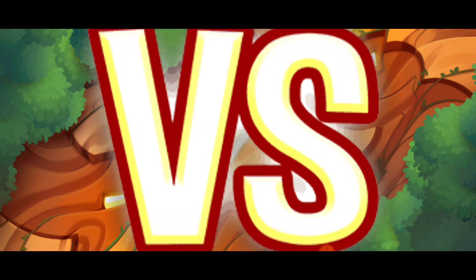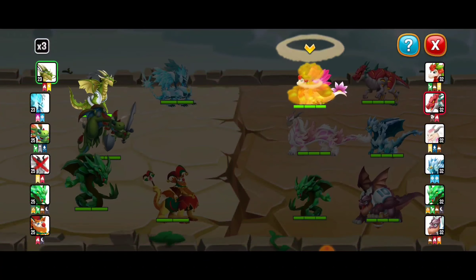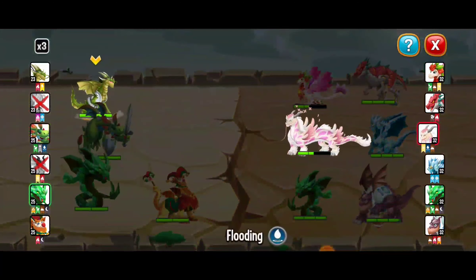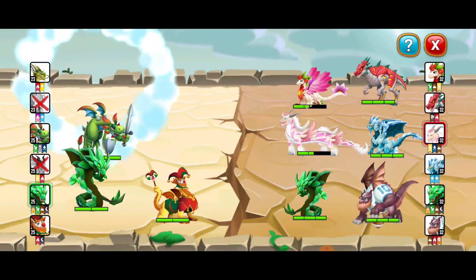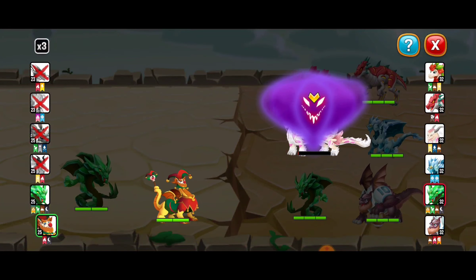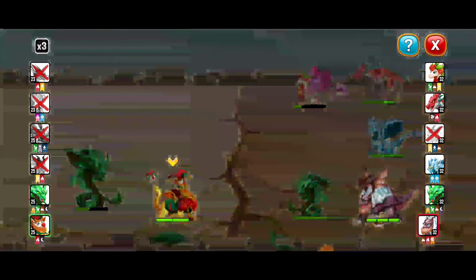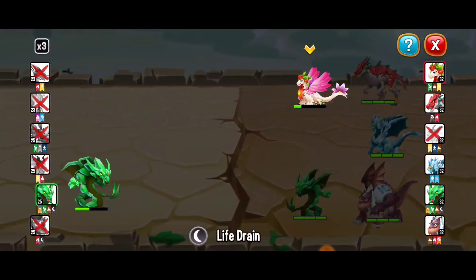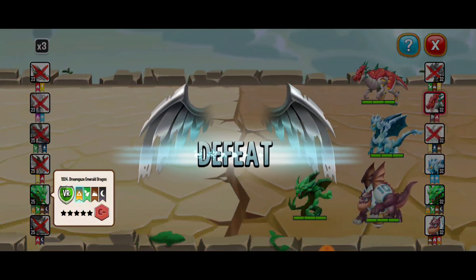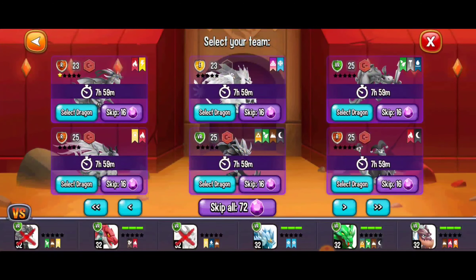Next, this battle is going to be for orbs. We're going to select the next group of dragons and keep this going. I'm just letting the dragons attack whichever dragons they want to. We've got one dragon remaining — the dream glaze emerald dragon — and we just lost it. That went super good but we didn't quite get the victory. It's getting a little bit more difficult.